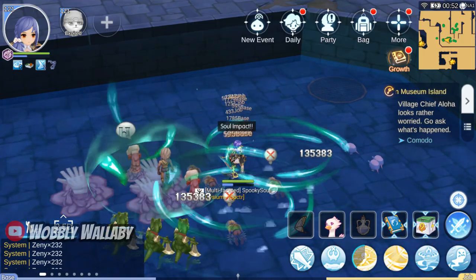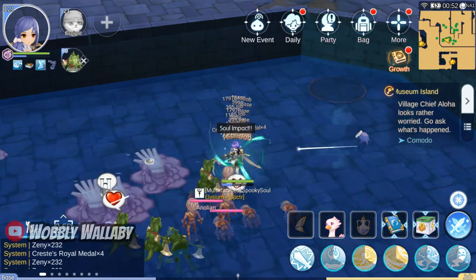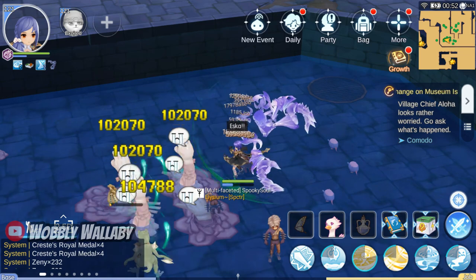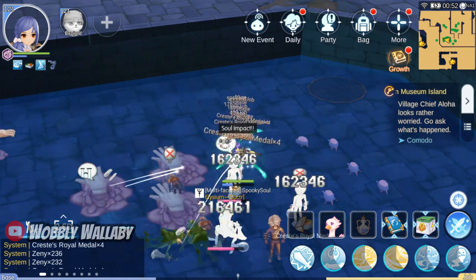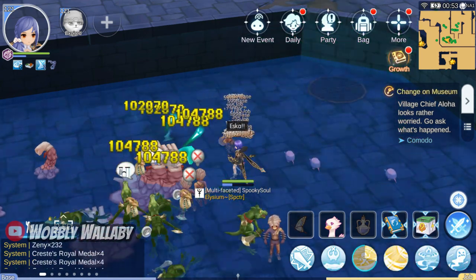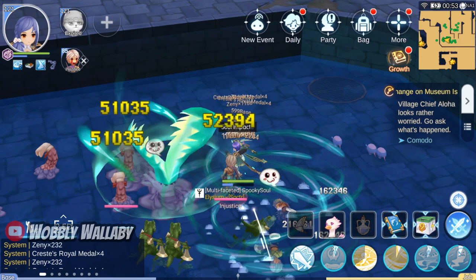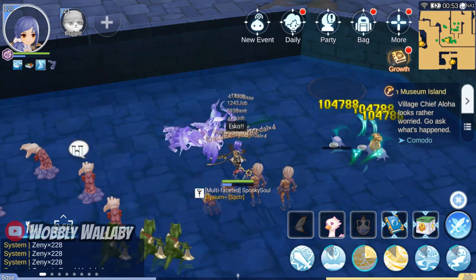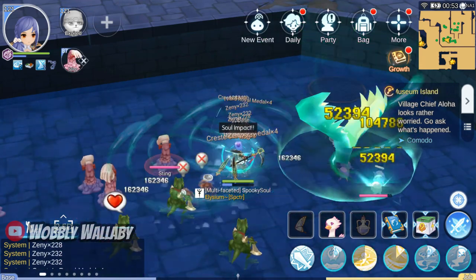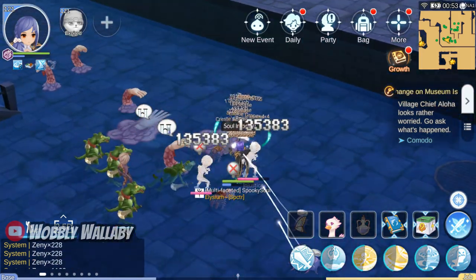Besides these limitations, I also find that Soulbinder can farm very efficiently. Farming efficiently is very important for the growth of your character, so I'm glad that Soulbinder has some great skills for it. He has two primary farming skills. First is Soul Impact, which is an AoE that casts very quickly, but this is fixed to Ghost type. And the fourth job skill Eska, which is a slower AoE, and does very well on fixed spawn spots, and ideally two waves of monsters die to one cast of Eska. There are times when Eska can outdamage Soul Impact because you're taking advantage of the target's weakness. However, due to its slow cast time, using the skill alone will not yield great farming results. You need to use both skills to get the maximum farming results.